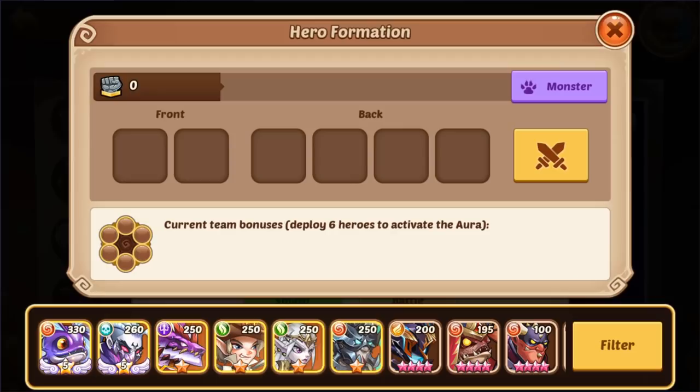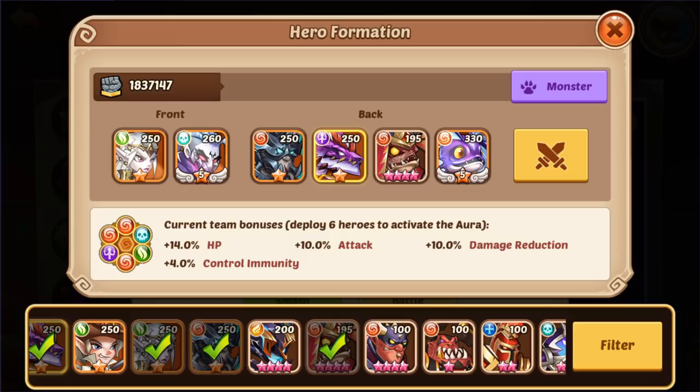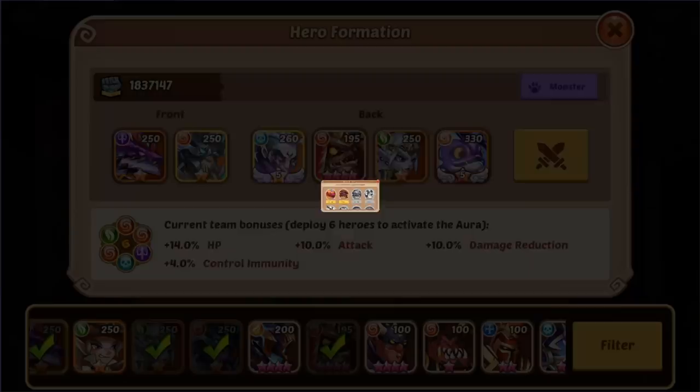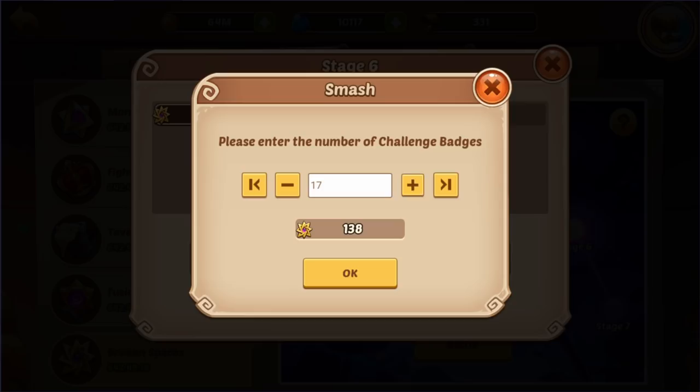Let's see if we can smash some. Let's see what 20 smashes does for you. Yeah, not having the Heartwatcher with energy kind of hurts, and once again not having the pet runes. Okay, so 20 was able to do a decent amount. Let's see what we can do with the next 20.